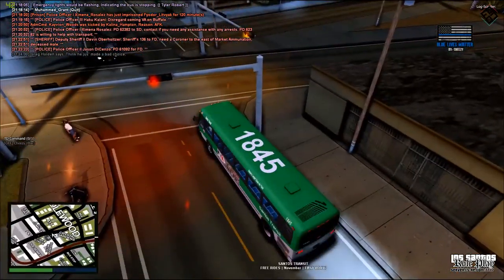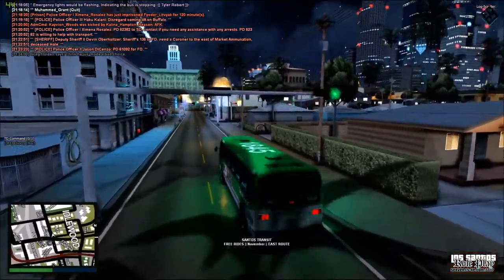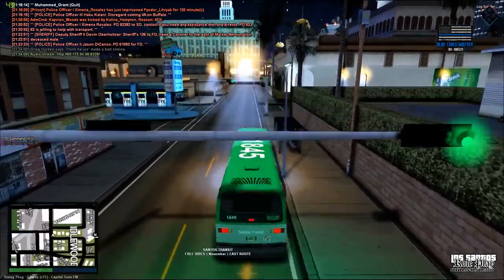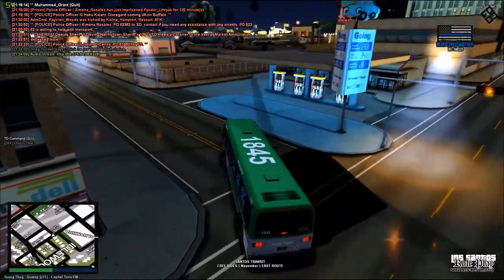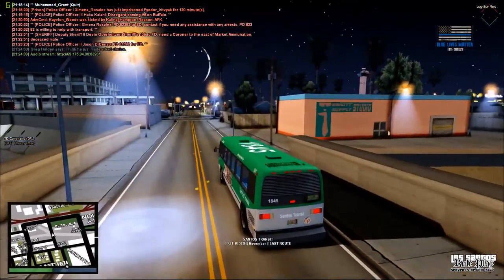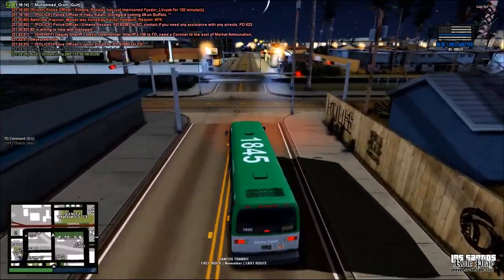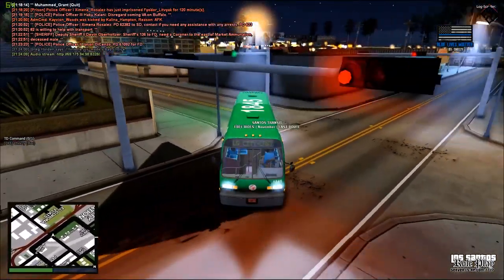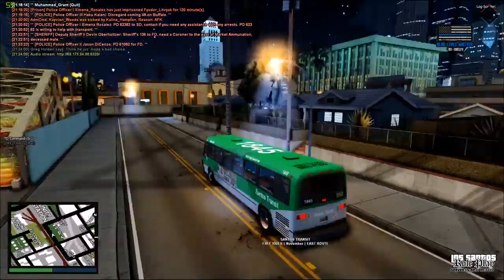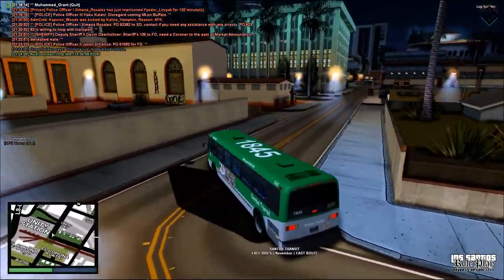We're going to wait for this vehicle to go. This is quite an awkward turn — the bus stop is right here, and you can efficiently stop, pull over, and make that left-hand turn. Oh — copyright, copyright, copyright. I forgot to turn the music off before I did this. So for this route I have to make the left-hand turn. We don't hit El Corona because I haven't added it in and it would just make the route too long. So we skip El Corona, wrap around, hit Unity 24-7, hit up Tel Humber, and then make our way back to LSX.